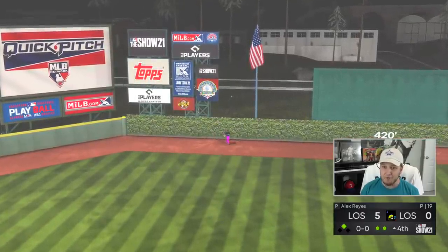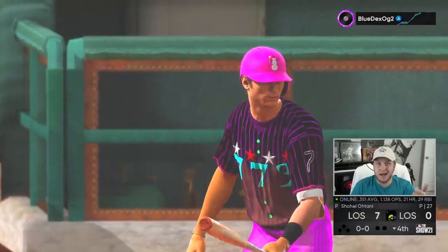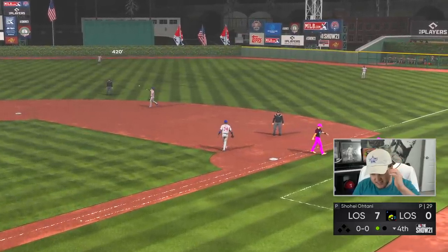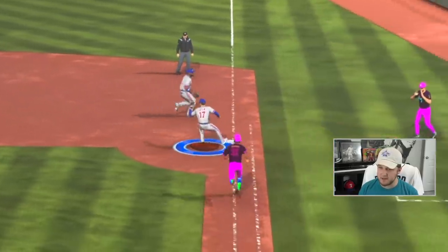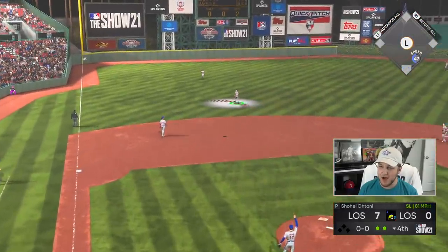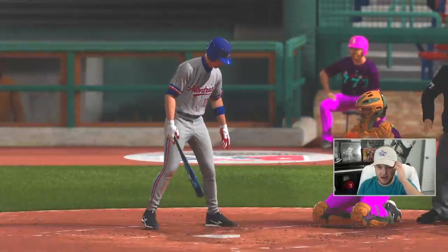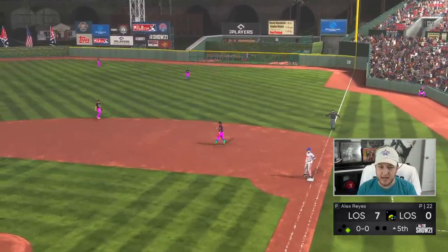That's the best swing I've had all year - I waited on the curveball. That's the second perfect-perfect of the game for TT. Between the last game and this game, are we sure I'm even playing? Vlad Guerrero Jr. is a vacuum over at third base. David made a fairly decent play - almost botched it but still makes it. Shohei Ohtani through four innings has a perfect-perfect home run to the other side, a single up the middle, and is doing well on the mound. I'm actually hitting curveballs and sinkers for once.